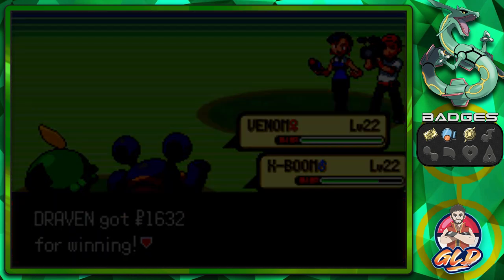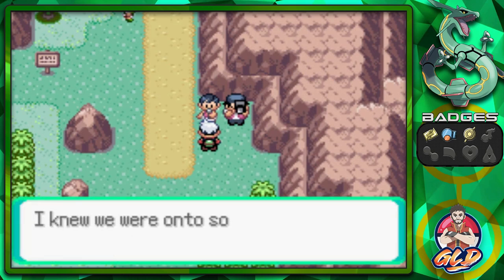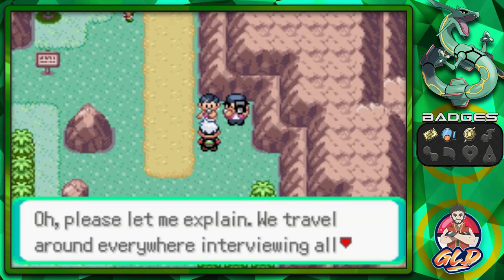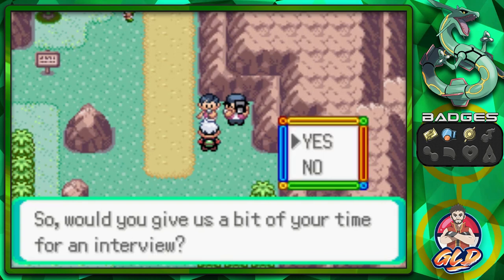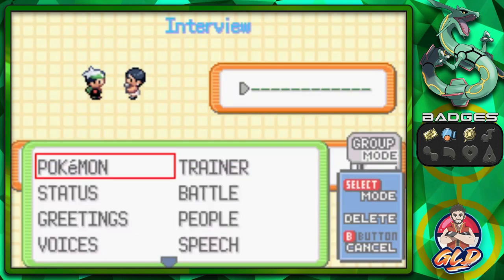Gabby says her eyes didn't lie - she discovered an astonishing trainer! She explains they travel around interviewing all sorts of trainers. You can battle these guys every single time in three separate locations, and they go around like clockwork.